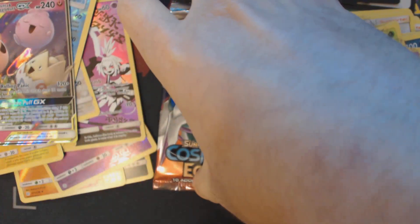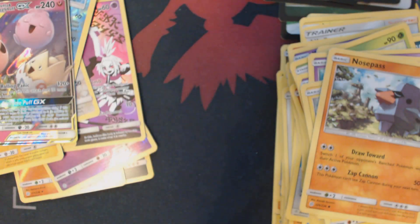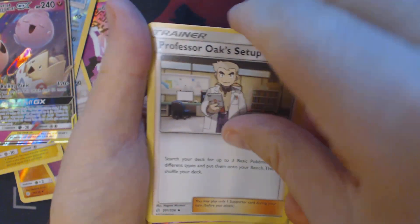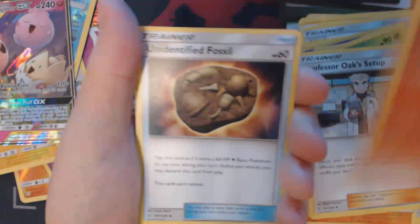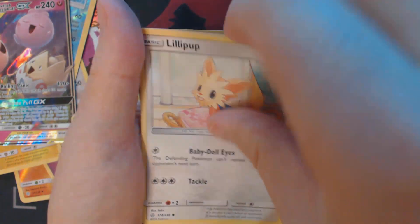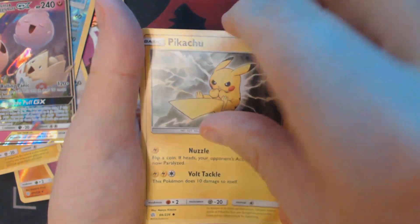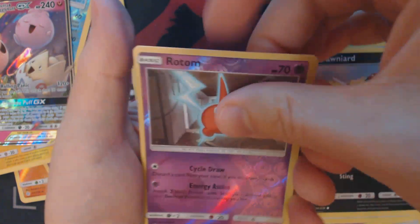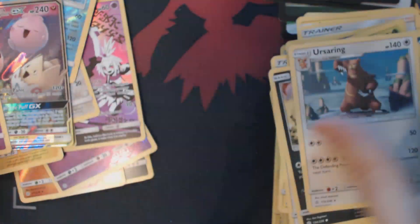And now for our final booster pack. None of the cards you're seeing me open today are available for sale or for trade — I need them to complete my set. So we've got here Electric Energy, Oak Setup, Pig Knight, Unidentified Fossil, Lilipup, Skrelp, Pikachu, Stufful, Boneyard, Reverse Holo Rotom, and Ursaring.